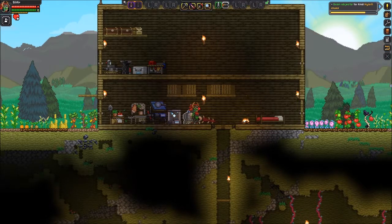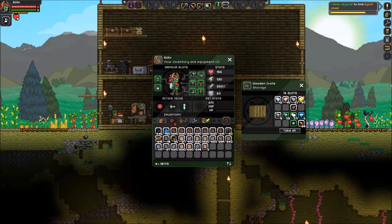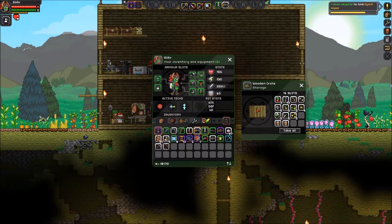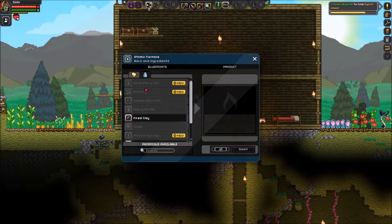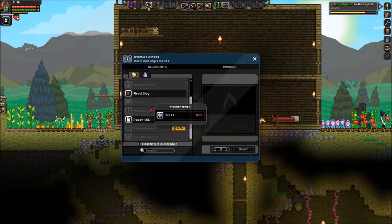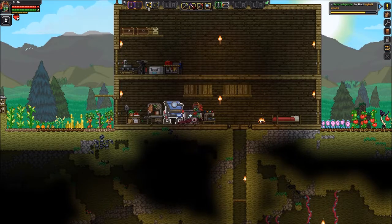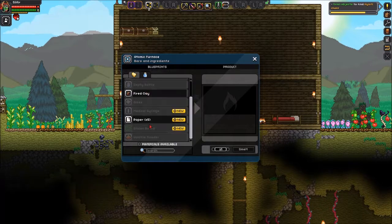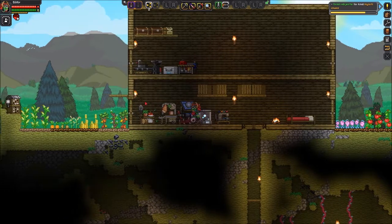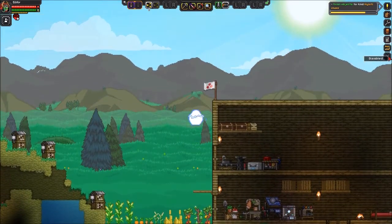Hello everyone and welcome back to Starbound. Today I have some stuff I need to do. First and foremost, I have realized we can make batteries, we can make silicon boards, we can make copper wire, we can make all these things. So we will. However, I need poison and I need sand and I need copper, but mostly poison and sand are the things that I do not have.